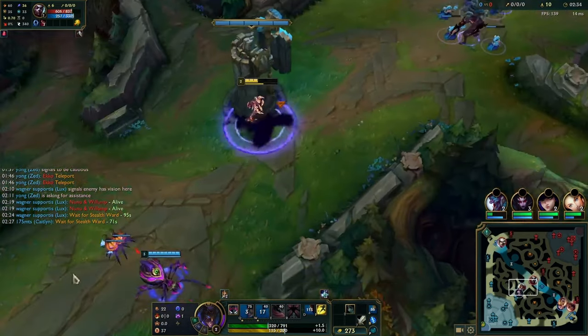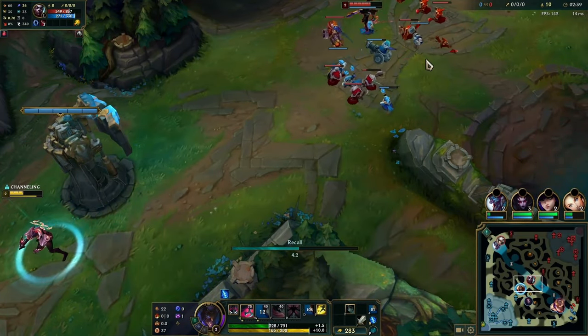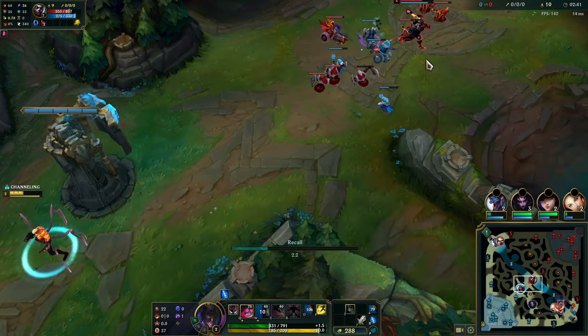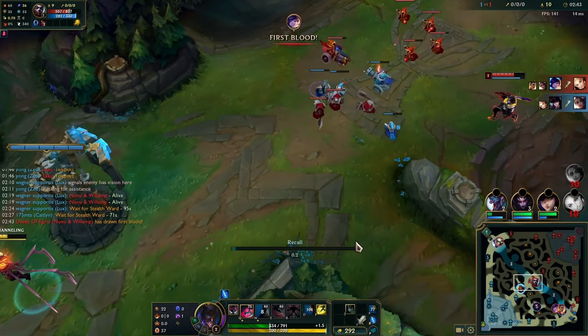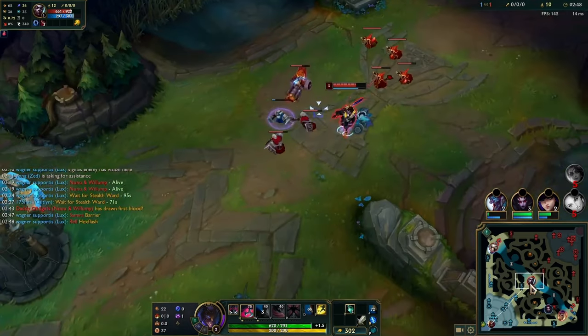You can take W second, and when Echo E's onto you, you want to W backwards and auto. This matchup in general is all about denying Echo's passive as much as you can while trading with him and taking successful trades.